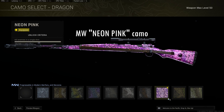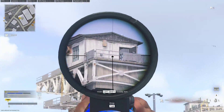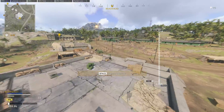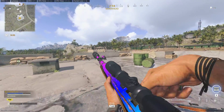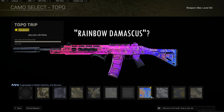Modern Warfare guns have this neon pink camo, which is really bright pink and is very easy to separate from the background — it will give very good coverage. You can cover 99% of the gun and see whatever background effect you want through it. Modern Warfare guns also have this Top Head Trip camo, which is bright pink and also very easy to separate from the background. This is actually my favorite camo to do an effect on because it has a contour effect and it looks sort of like a rainbow Damascus.